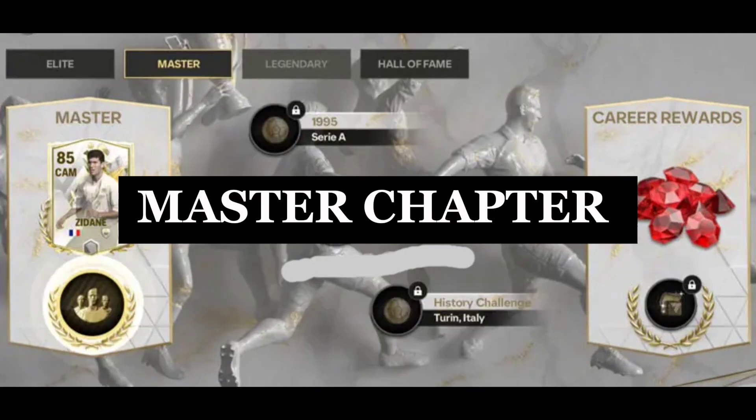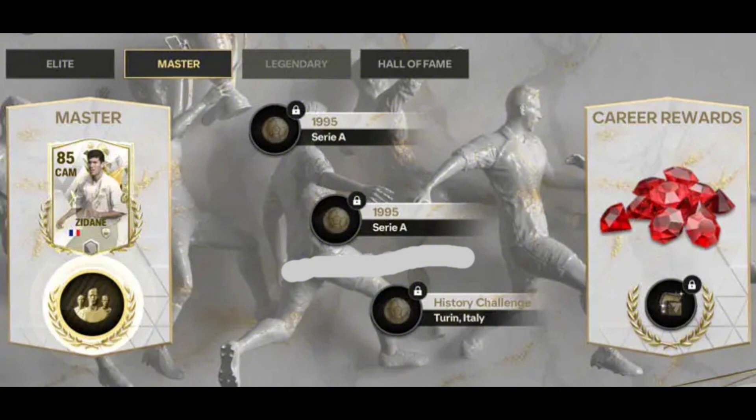For the Master Chapter, you can unlock it by collecting 300 Icon Journey tokens. If you don't miss any days, you will be able to unlock this chapter on the 16th day of the event.